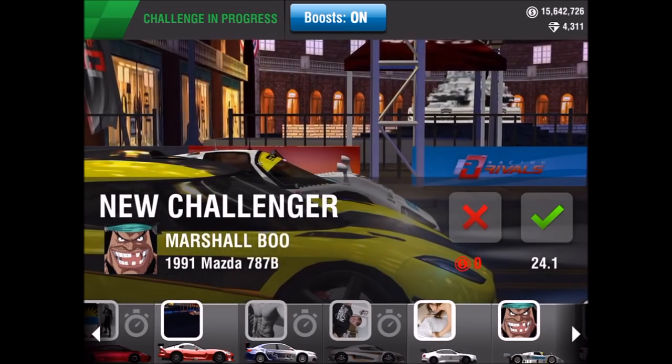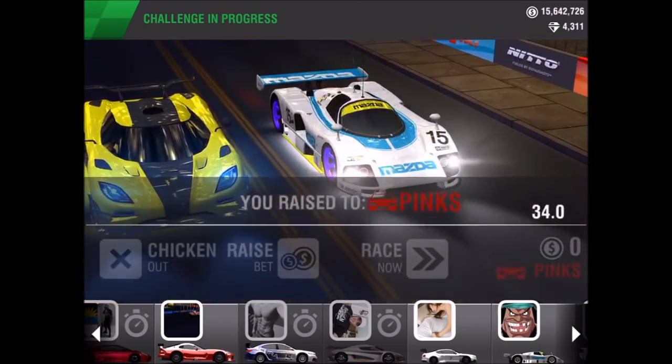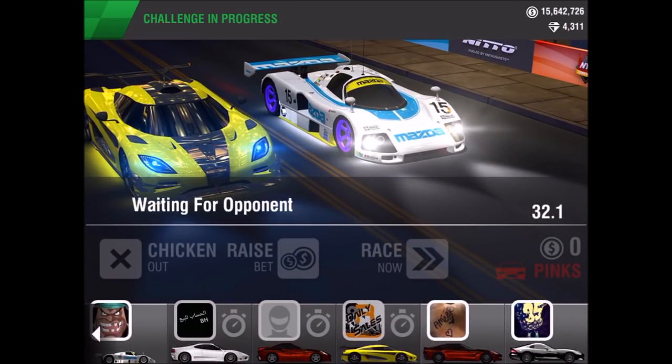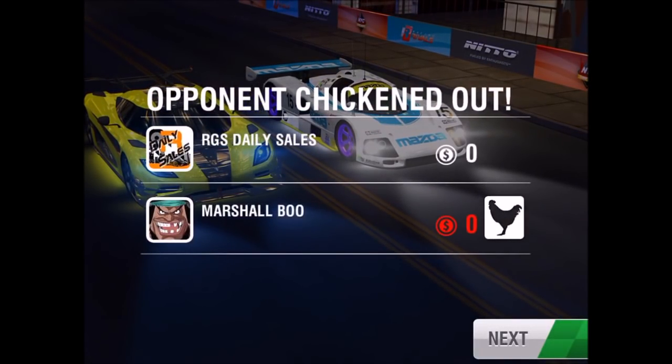A pink slip versus a 787B? Let's see if he wants to pink slip versus a K1 that has bronze crate space rams on it, which is okay. Looks like he doesn't want to pink slip.